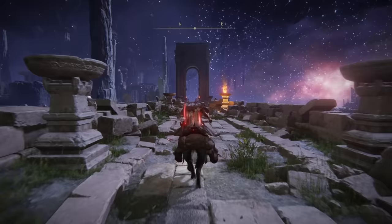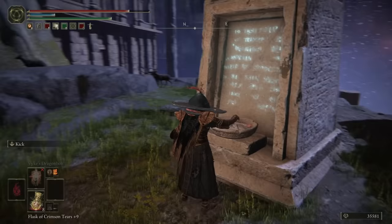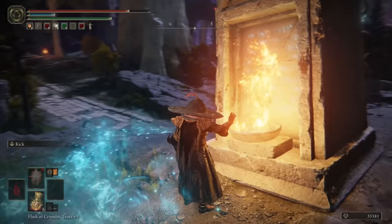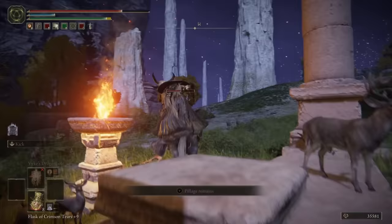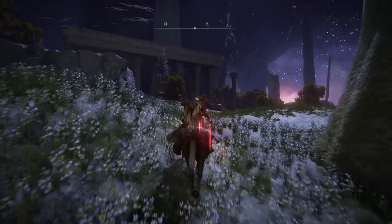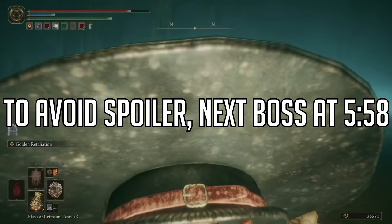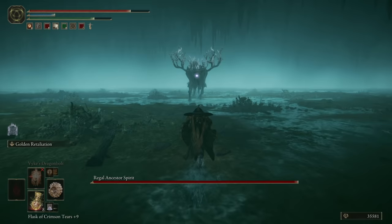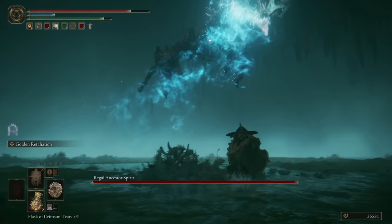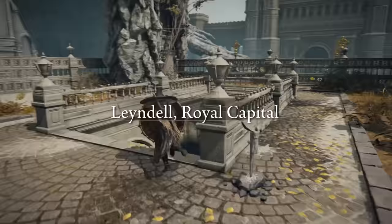Fourth up comes a boss that technically has two versions. I'll be explaining the basics of how to get to both, but only showing the specifics of the version that gives you a remembrance you can trade for boss gear. In both Siofra River and Nokron, the Eternal City, as you wander the area, you may notice these stone pillars with unlit torches. Lighting all of the torches in Siofra unlocks the boss in Siofra; doing the same in Nokron unlocks the boss in Nokron, which is the harder version. What you've been watching on screen is the path through all of the torches in Nokron, starting off from the bridge in front of the Mimic Tear Site of Grace. With all six torches lit in Nokron, head to the Hallohorn Grounds and interact with the creature there to be sent to the location of the boss fight. This one is called the Regal Ancestor Spirit — a crazy spirit deer, and this fight is absolutely nuts in a really good way. It's quite the spectacle and an enjoyable time to behold.